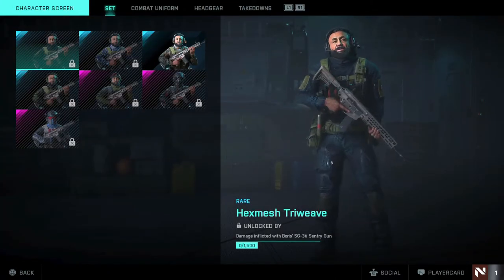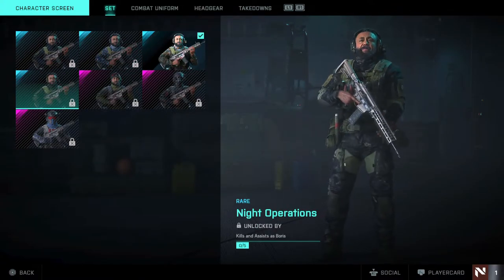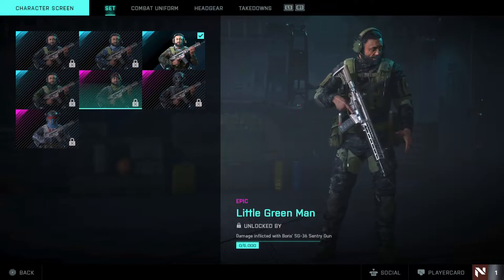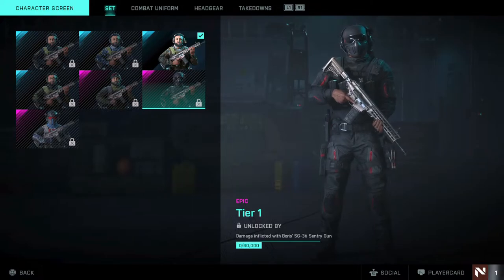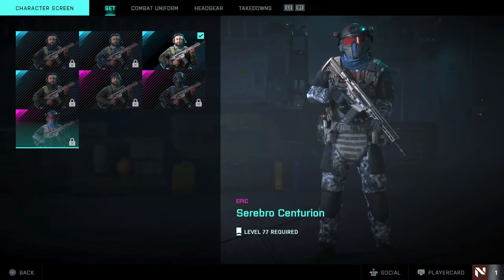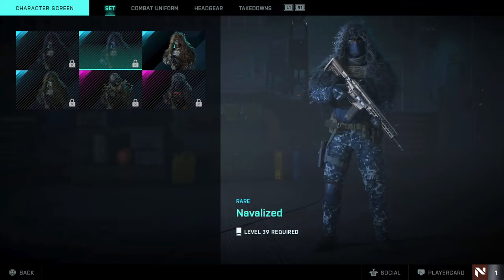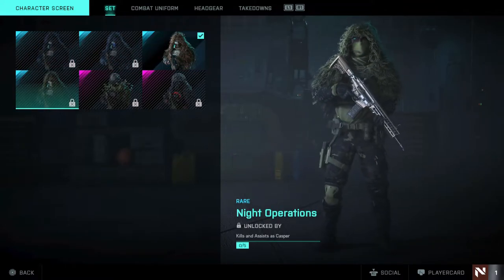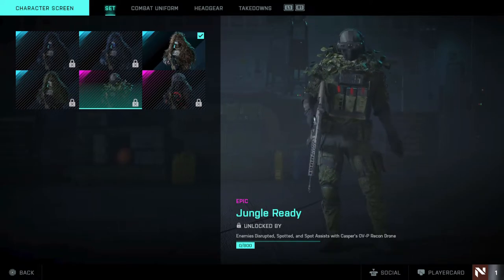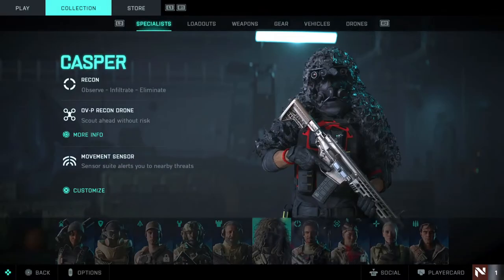Moving over to Boris, the rare skins look pretty cool. Looks like all the skins are basically named the same. 'Little Green Man' looks cool, requiring damage afflicted with Boris's sentry gun. The final skin at level 77 looks really awesome - great detail. Next is Casper, who also has 'Naval Eyes.' Moving down we have 'Night Operations,' 'Jungle Ready,' and finally the 'Casper' skin which looks pretty amazing. The detail on all the skins is pretty good overall.